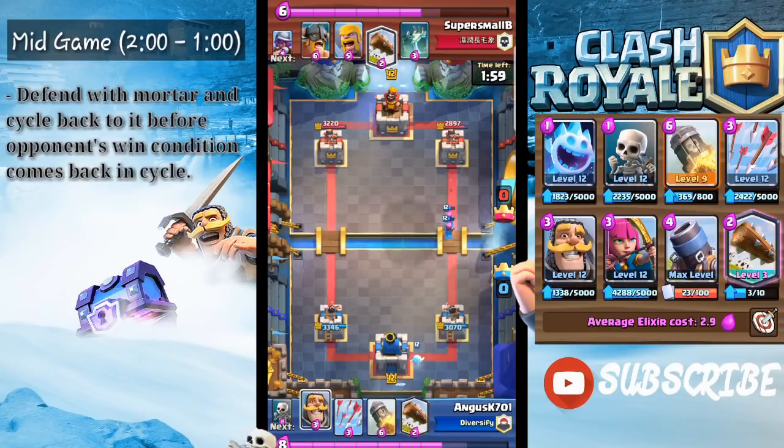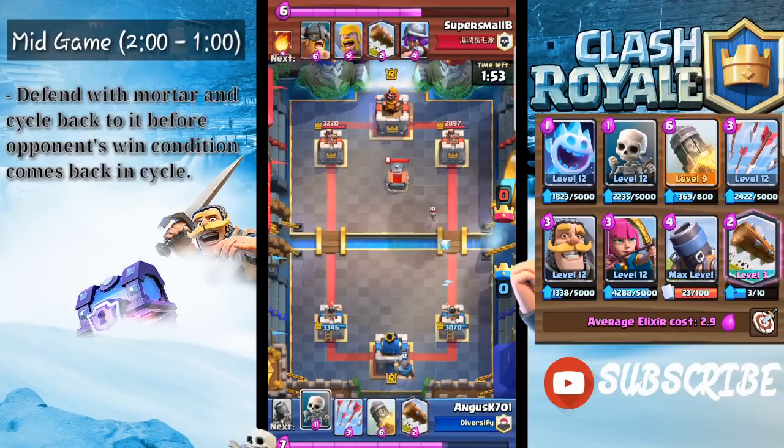For example, if he has a Royal Giant and plays it on the bridge, you use your Mortar to defend it. After defending, you should be cycling back to your Mortar and playing it on the bridge right before he has his Royal Giant back in cycle. This tactic is what I normally use to defeat Royal Giant players — keep doing this, and he now has nothing to counter your Mortar.